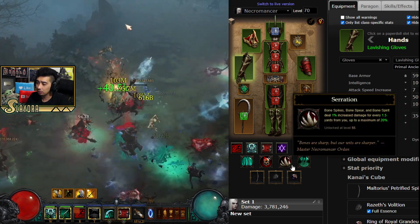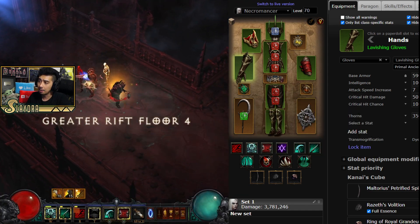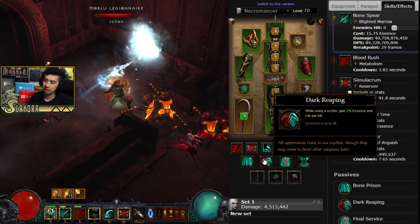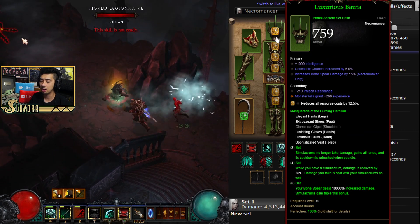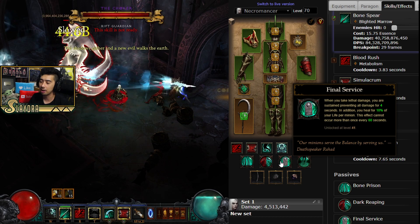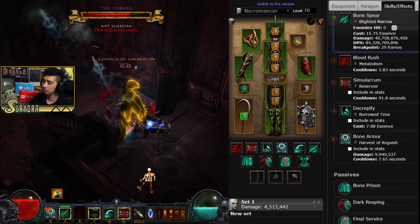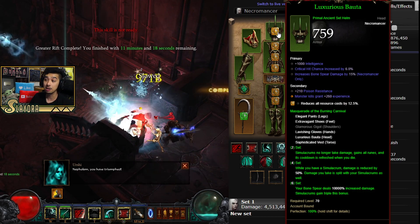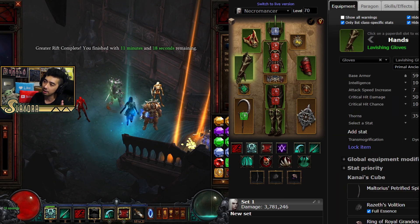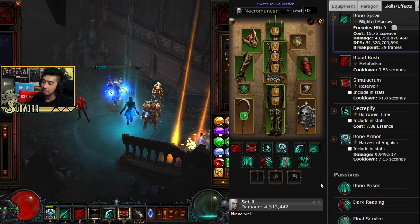As far as the passives, we have Serration, Spreading Malediction, and Bone Prism. Other options can be the Dark Reaping — so when you get a kill you'll get extra Essence — if you're having trouble maintaining your Essence cost, this could be a great option. Funerary Pick is also great — that'll make it so if you rip, you have a second chance. Those are all the variations and differences with the builds. If you want to put a Diamond in your helm and run extra damage, feel free. You can mix and match — these aren't set in stone, there are different ways to play and you can definitely mix and match some of these.